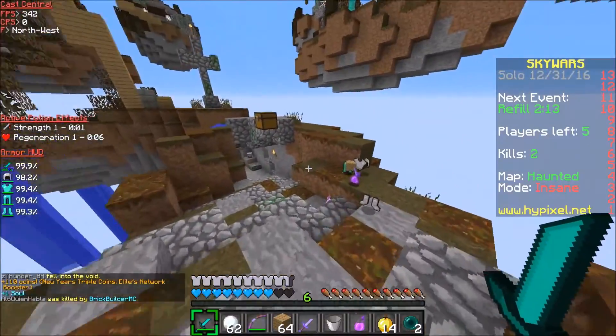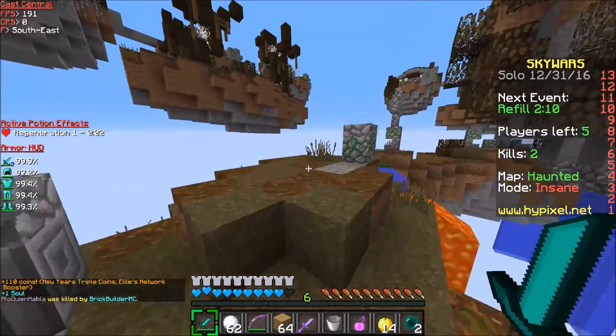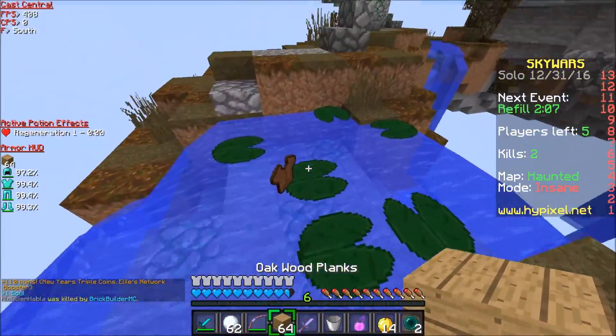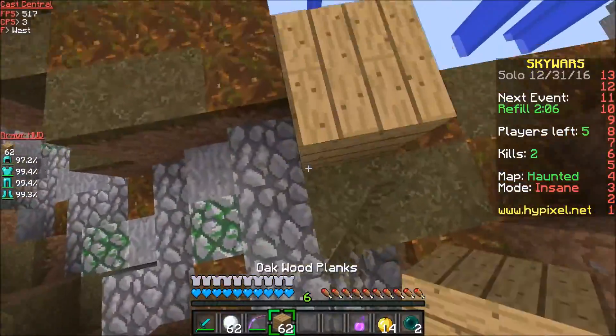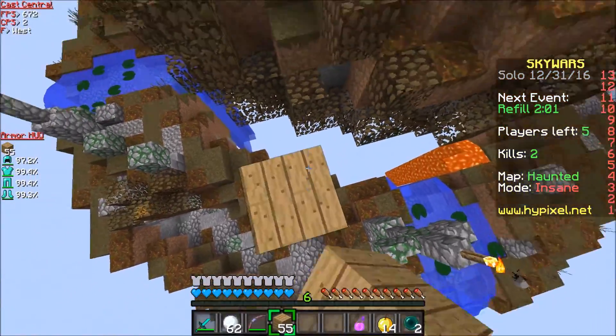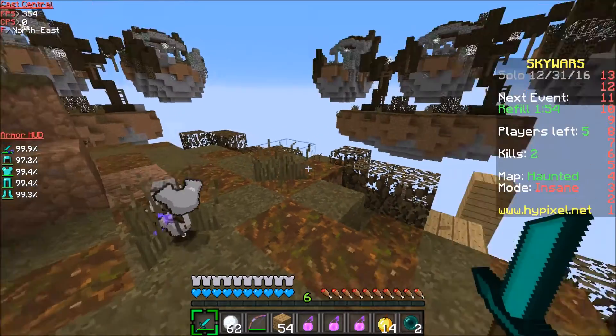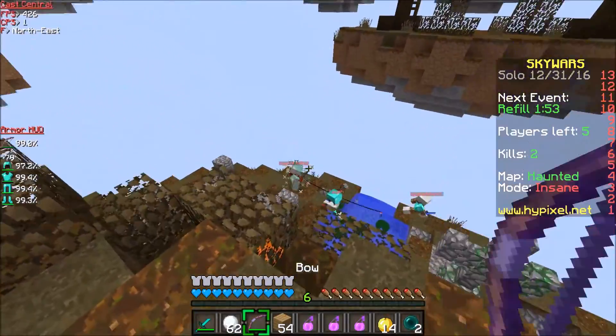I also need a 1920 by 1080 overlay which is for streams. It has to say Cast Central in the middle of it. I want it to go across the entire top of the stream. It needs to have an area on the right side where I can put a sub counter because we do like to keep a sub counter on. Also, an intro is not required but if you can get an intro that matches all the artwork or similar that'd be amazing.